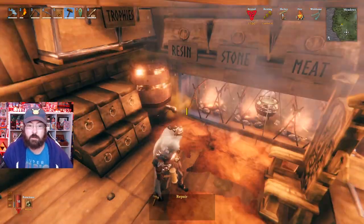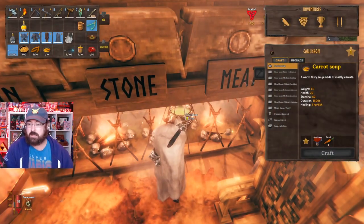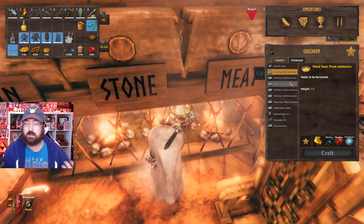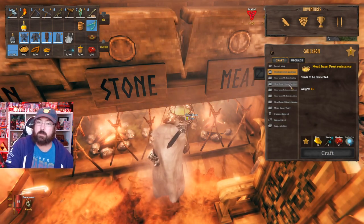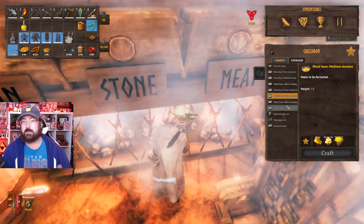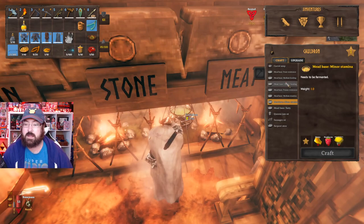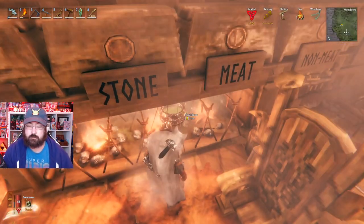Once you've got these established, you're going to unlock different mead bases through crafting and picking up different ingredients. These mead bases are exactly what you need to get buffs or help with healing. Make sure you're picking up all the different ingredients you come across — you never know what something might turn into for a recipe in Valheim, so always harvest something if you've never seen it before and just store everything.